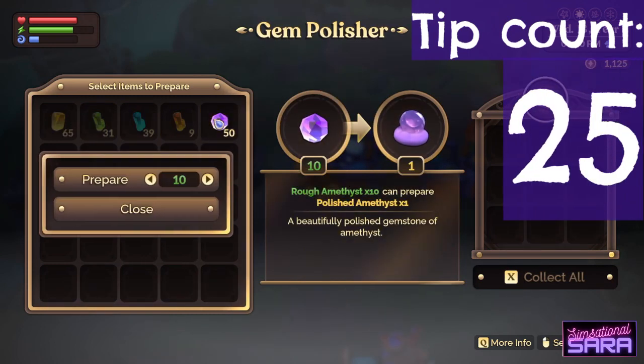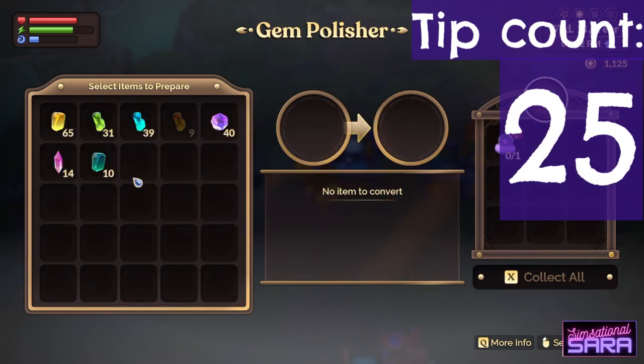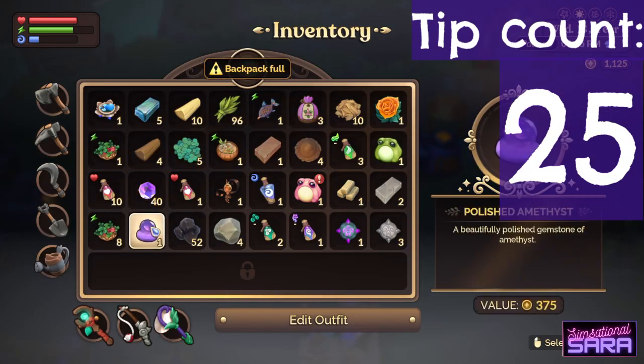To refine gems, you'll need a gem polishing station. You'll need different refined gems for quests and they're also great for selling to make money.